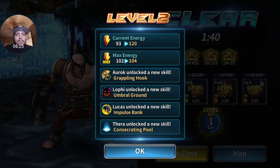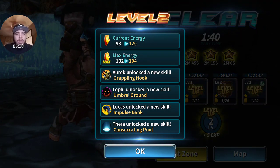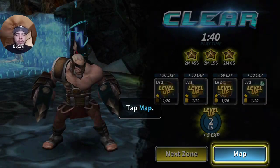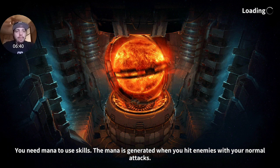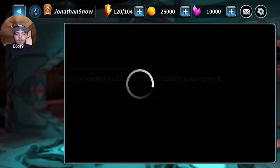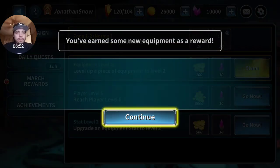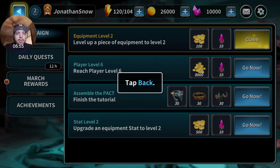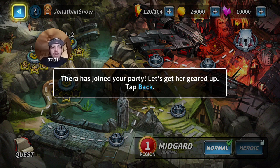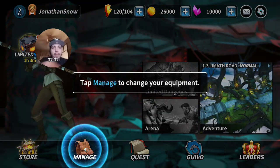We leveled up - current energy, max energy. We got a grappling hook, umbral grounds, impulse bank, and concentrating pool. There are new skills. We completed a quest - time to collect some rewards, tap claim. Tara has joined your party - let's get her geared up. Tap manage to change your equipment.